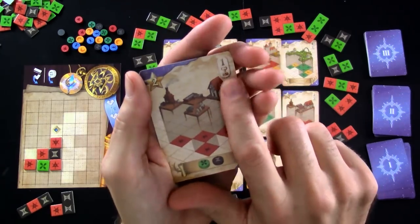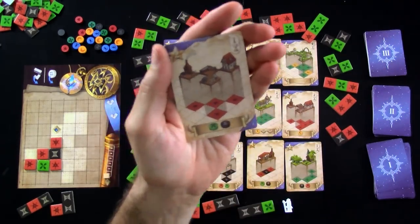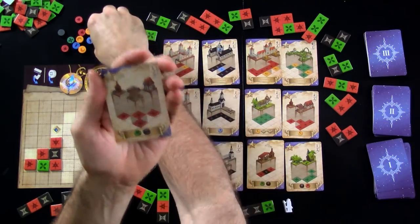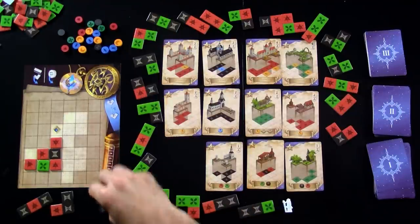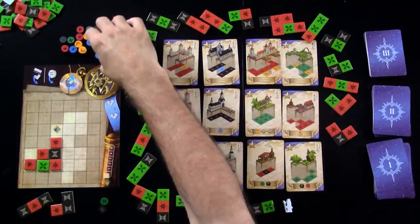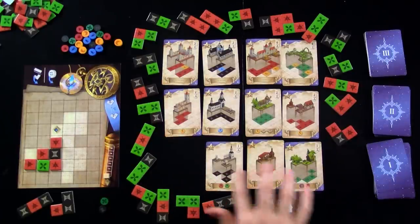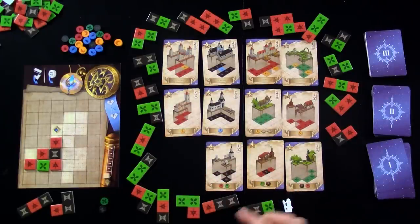I've gotten one hourglass. And once a player gets 10 hourglasses, that triggers the end of the game. I've also gotten two spirit tokens, a green and a black one. These are a finite resource — once they're gone, they're gone. And players want to gobble them up as fast as they can.